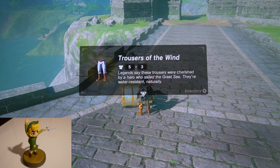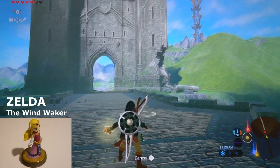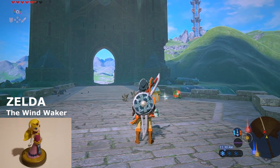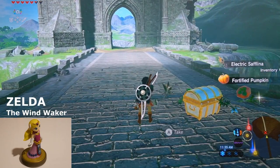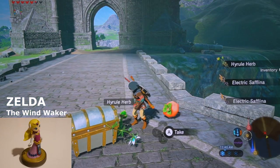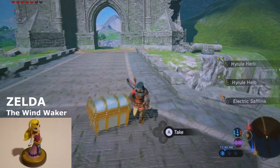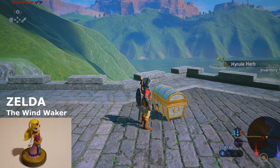There's also the ability of the 30th Anniversary Link giving you a different set of clothing. Next we have Toon Link Zelda. You might be noticing that Zelda amiibos seem to give you different plants, and Link amiibos seem to give you meats. We got a big hearty radish — and there's another one hiding over there.